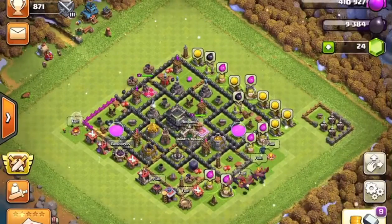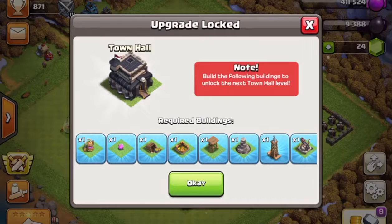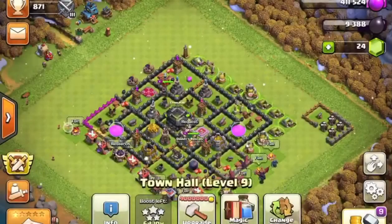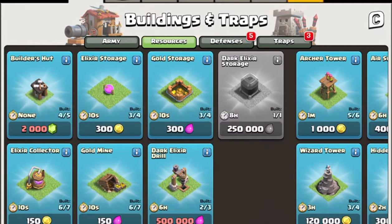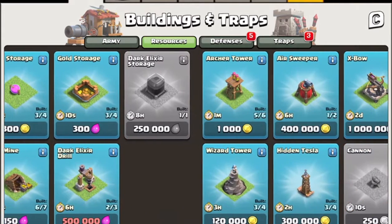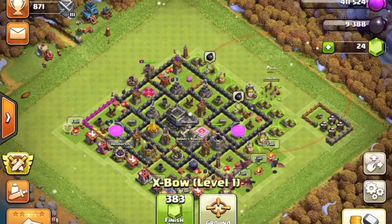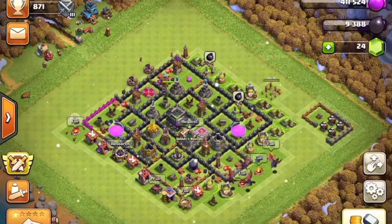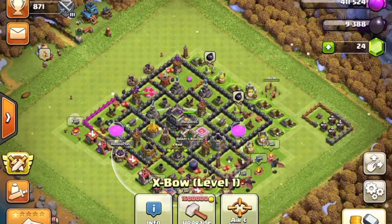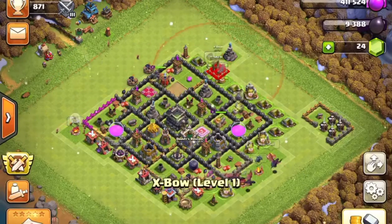If you're having problems leveling up — like you have enough gold but it won't let you — when you hit Level Up you can see all the things you need. The red icons show where you need more resources. Also, I always recommend getting the X-Bow because it is so overpowered. You should always have an X-Bow in your base if your Town Hall level allows it — they are highly recommended.